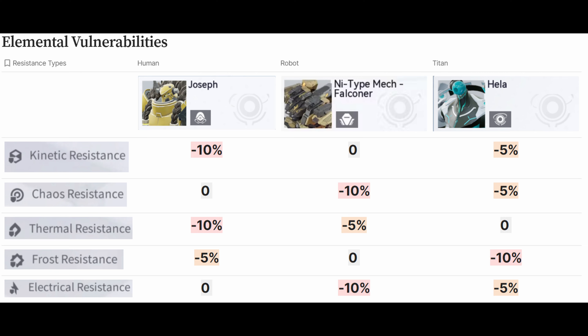As you can see in this chart, certain enemies are more vulnerable to certain damage types than others. For example, Joseph is a human boss, so he will take more damage from Kinetic and Thermal than others since he is weak to them. But Frost still does more damage than Chaos and Electric. This will be very relevant for endgame activities when you are optimizing the best team for certain endgame stages.